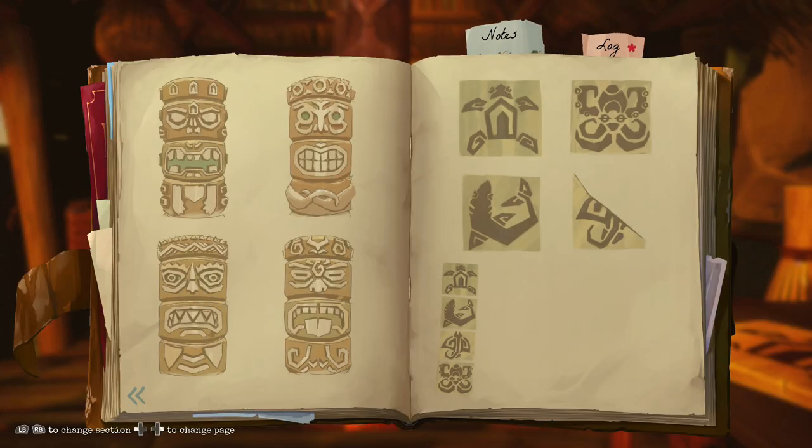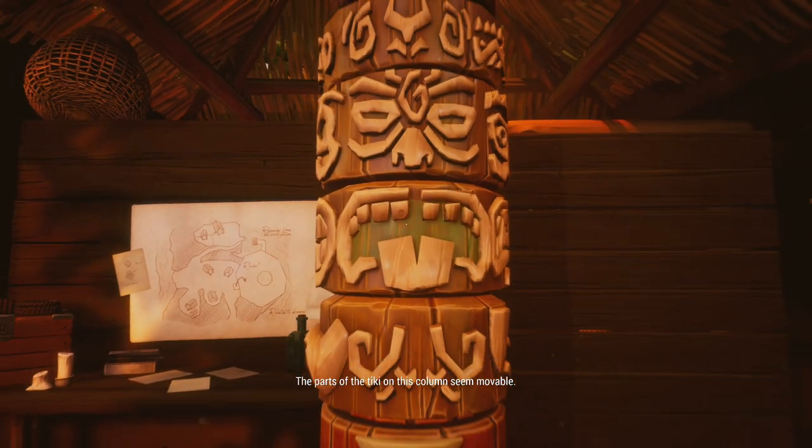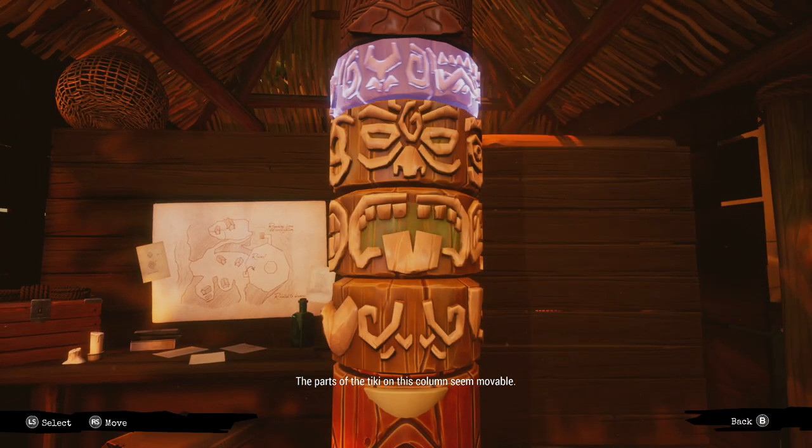The order that we're going to want to put them in from the top is: turtle, shark, bat, then octopus. And this will open up a secret door for us. The parts of the tiki on this column seem movable.